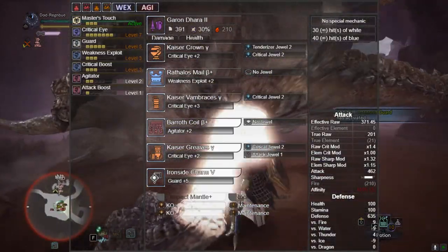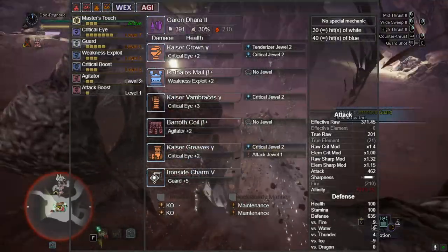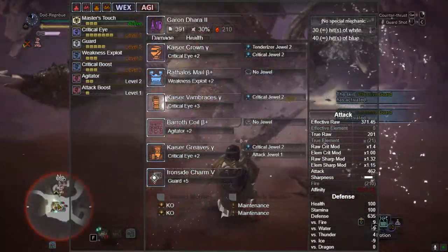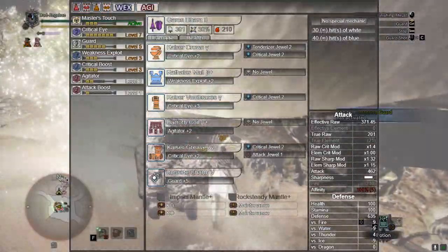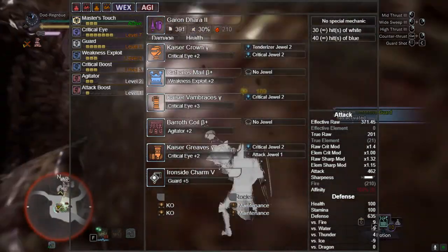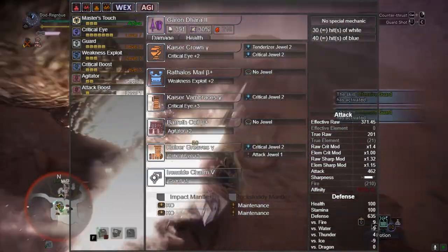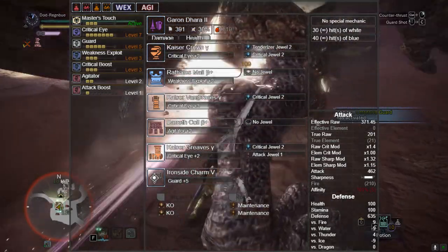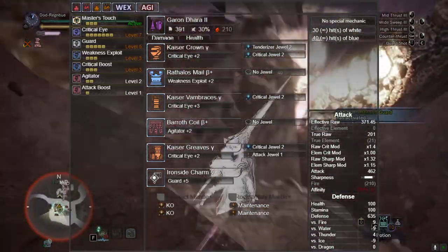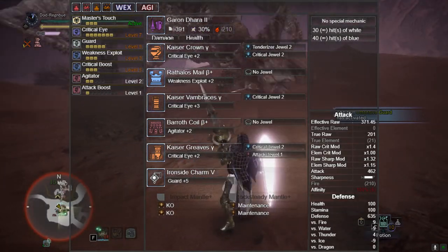First we're going to be using the Garandara 2 - you can potentially use the Quarter Claw Lance which has slightly higher raw. For armor, Kaiser three-piece: helmet, gloves and greaves, the gamma variant, to get maximum Critical Eye as well as Master's Touch. We're also using Master Rank Rathalos chest and Baroth coil. There are two level-four decoration slots left - feel free to put whatever you wish there, maybe some Challenger or Health. One I'd genuinely recommend is a Shield Jewel 2, because there are monsters with attacks you can't block without Guard Up.